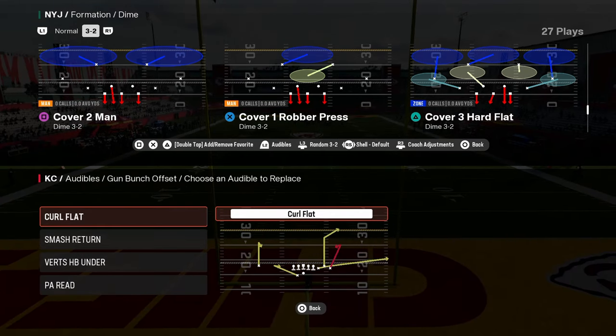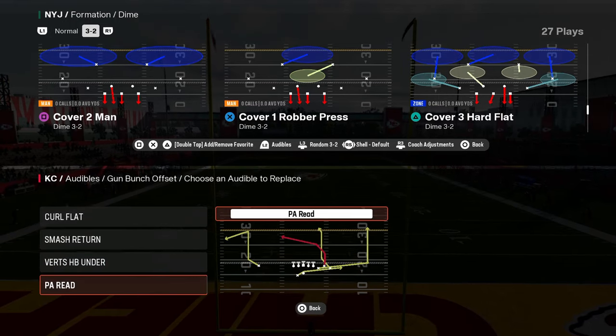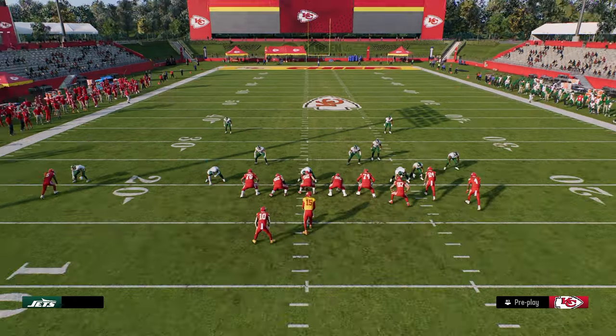For our audibles we're going to have: curl flat, smash return, verts halfback under, and PA read. We're going to be coming out in the play double post every single time.